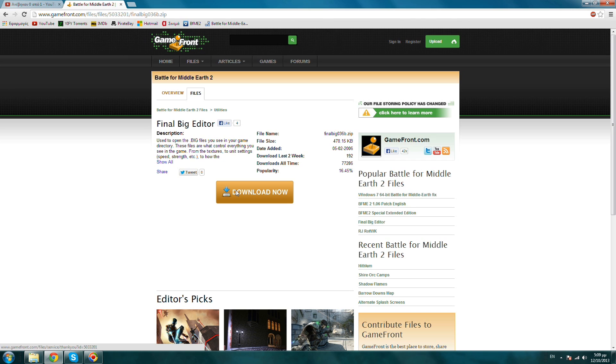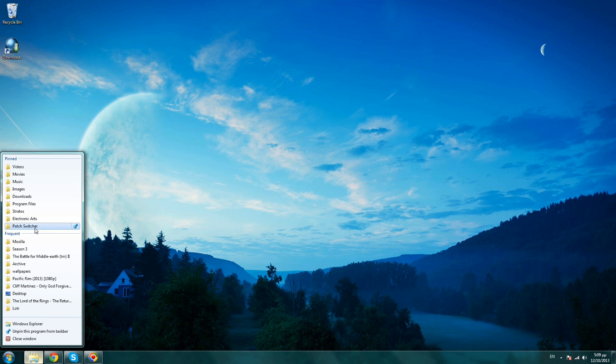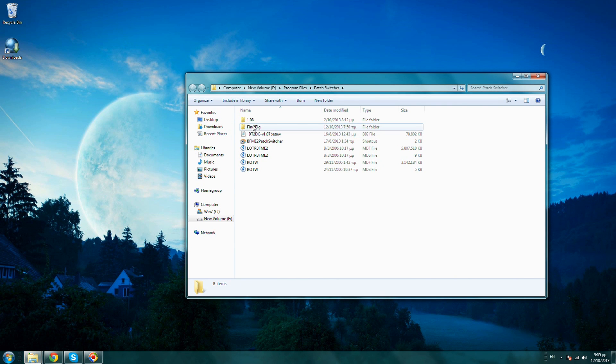Let's get started. What I need you to do first is download a program called Final Big Editor. You can find the link in my description below. This program will help us resave the changed maps into the game again. Once you've downloaded it and extracted it, you will be able to see those 3 files.